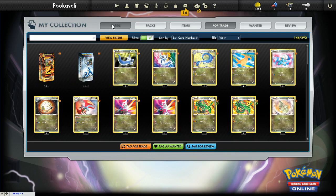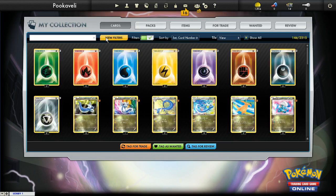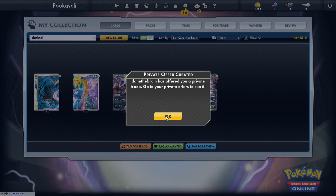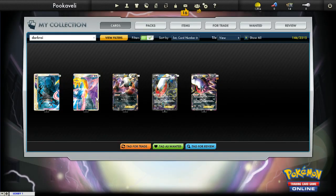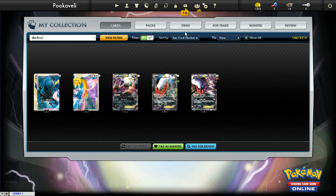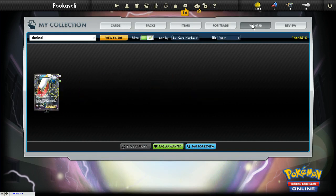Or let's say I want to show all cards including ones I don't have — for example, I don't have any of this Full Art Darkrai, so I'm going to say I want this. Then I go over to my Wanted tab and there it is. This will help out in the trading feature when people can see what I want or what I have for trade. Looks like I got a trade offer as well — that's another feature we'll get into in the future.